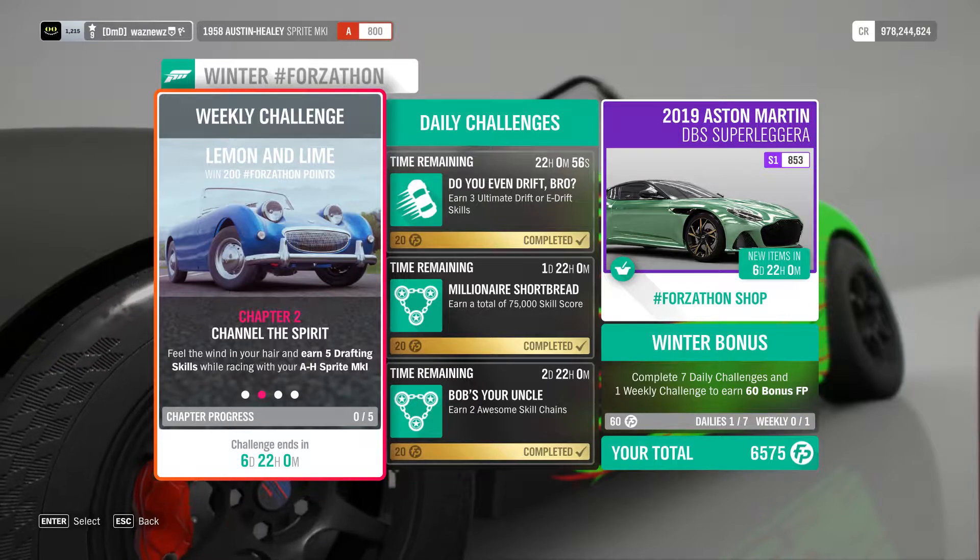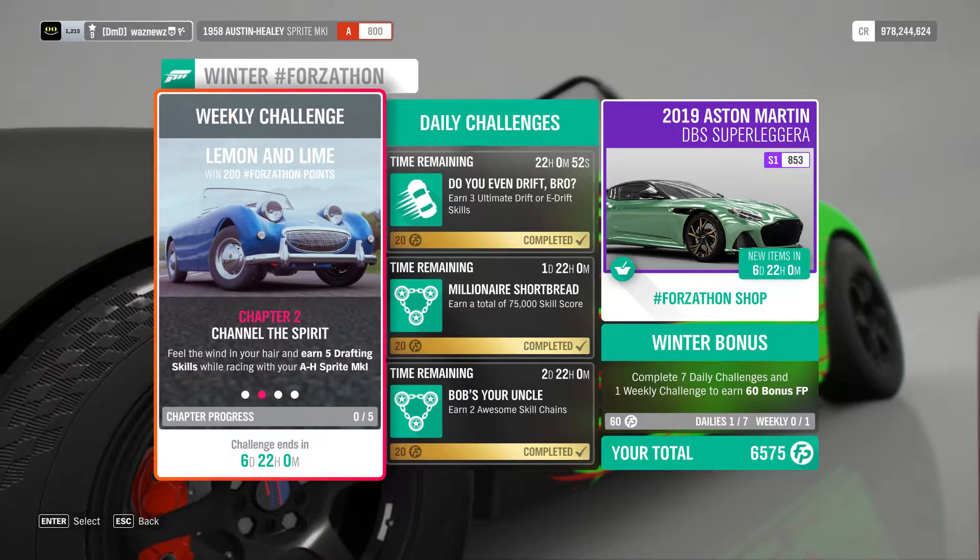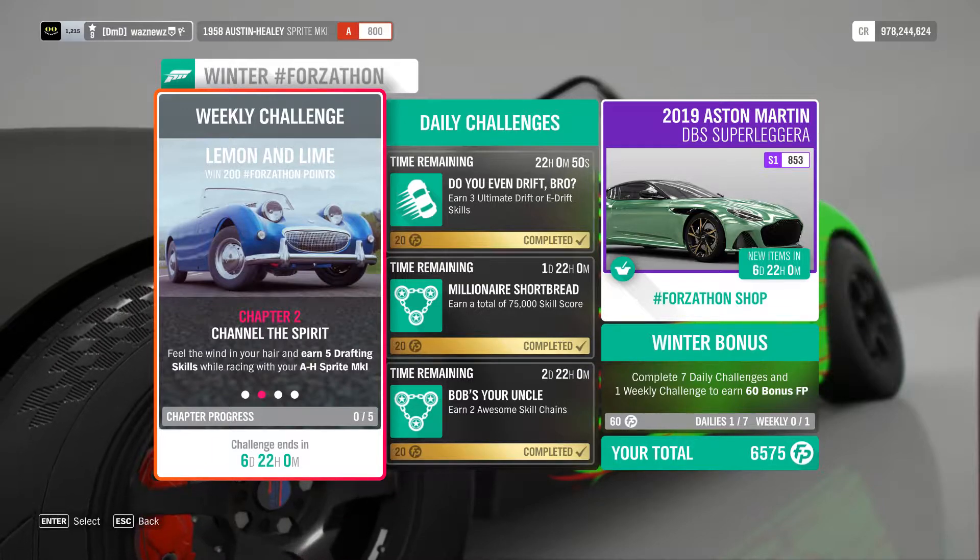Force-a-Thon Weekly Challenge, Lemon and Lime. Chapter 2: Channel the Spirit.